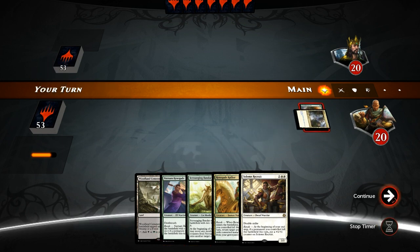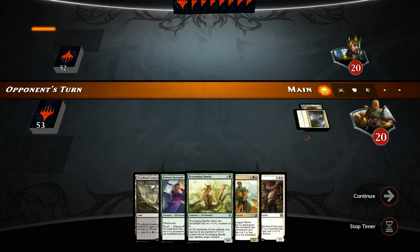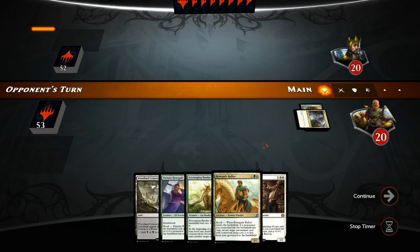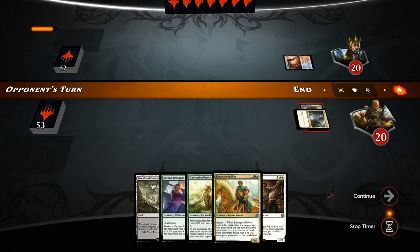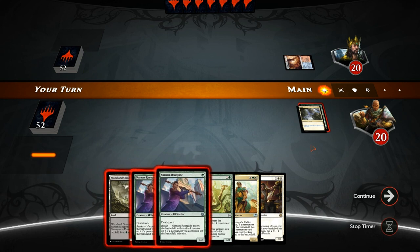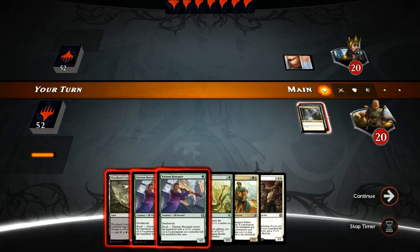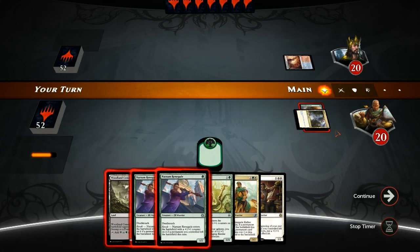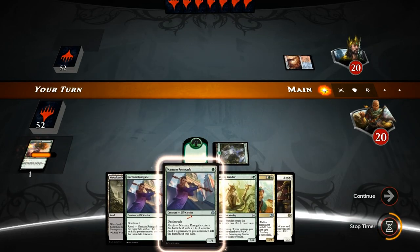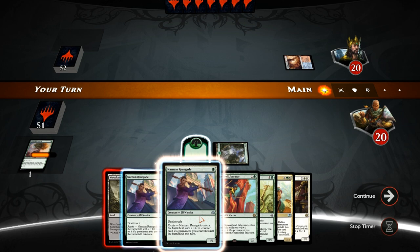We do need white mana for the Recruit and the Rallier, which we don't currently have — that could be an argument for saving the growth and playing the Bandar instead. If we draw two Renegades it is tempting to just run them both out, which I think we want to do. Given that it's a forest it's fine to sacrifice the Unbridled Growth; if it were a Plains we could have floated green mana first. We find a Liberator, but it's probably still better to run out both Renegades here.